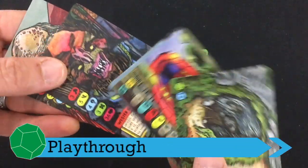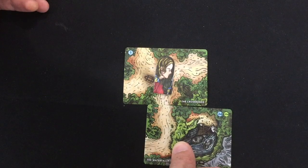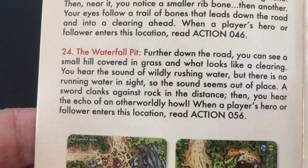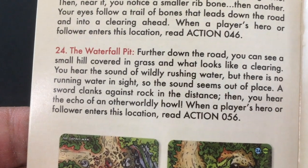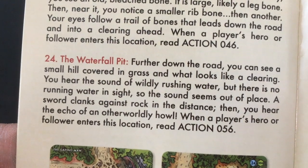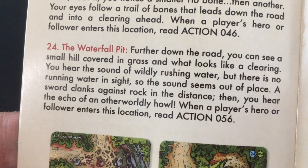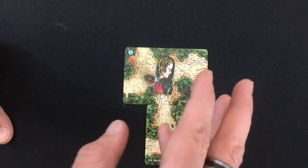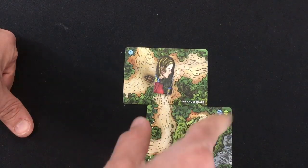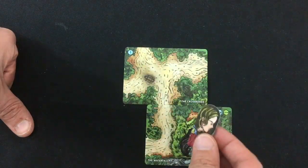I want to play the Waterfall Pit and then try to fight one of the heroes for my quest. I immediately read entry 24: further down the road you can see a small hill covered in grass and a clearing. You hear the sound of wildly rushing water but there's no running water in sight. A sword clanks against rock in the distance, then you hear the echo of an otherworldly howl. When a player's hero or follower enters this location, read action 56. I was going to play one of the heroes down there to fight, but based on the description I think I'll encounter someone here anyway, so let's spend my second action to go there.